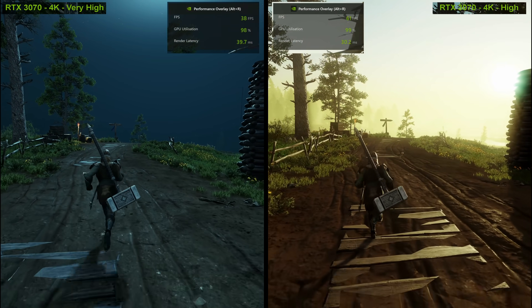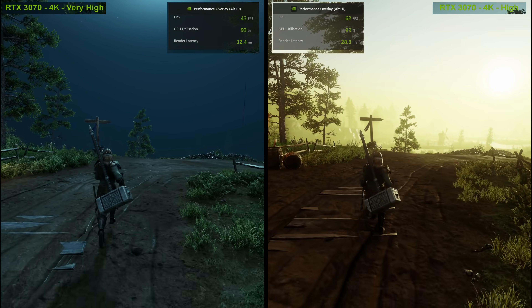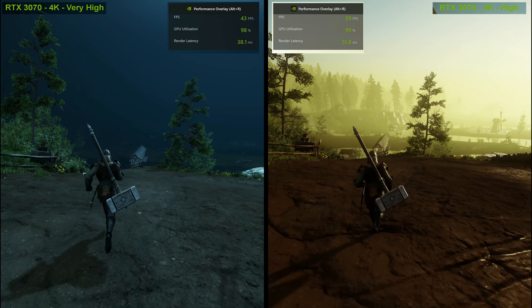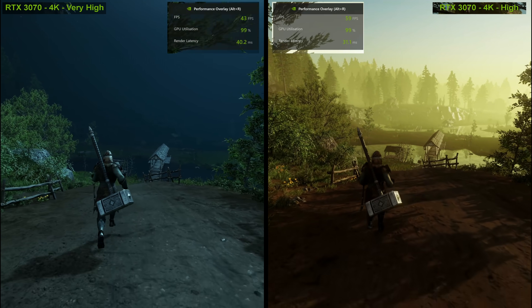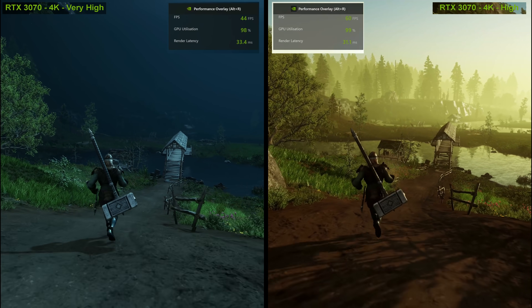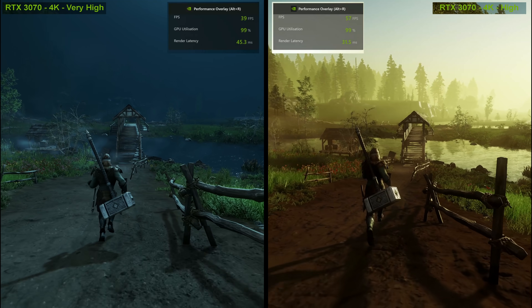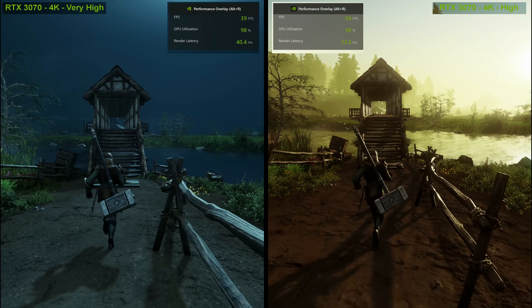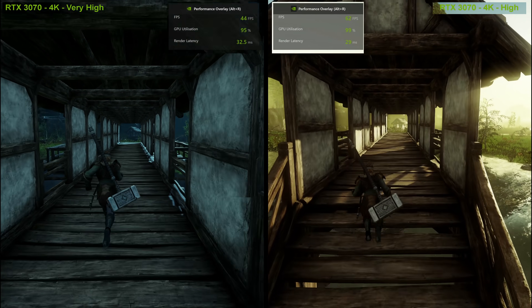The game has a significant performance leap when dropping from very high to high. It's the difference between floating between 40 and 55 fps on average and cramming right up against the 60 fps cap at 4K. And that 60 fps is where I find the sweet spot frame rate for this game sits. Given its action combat and reliance on precise timing of attacks and dodges and blocks, including anticipating your iframes and your grit with certain moves, it really is very beneficial to have a nice, stable, high frame rate. So 60 fps is what I want to target here.